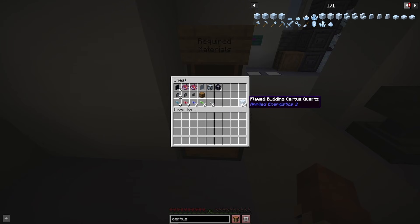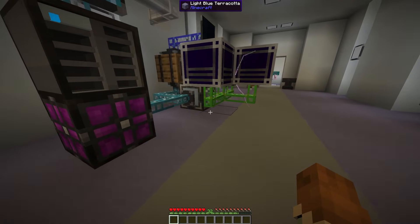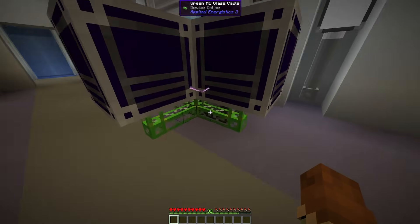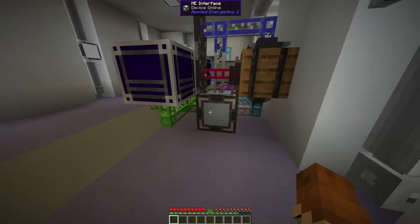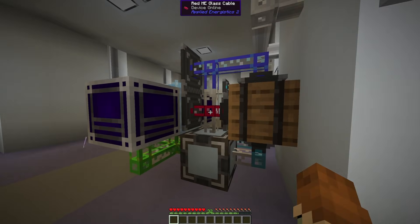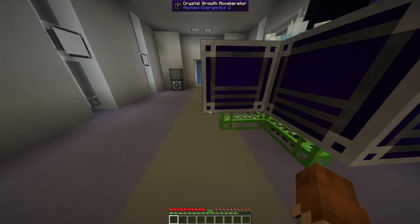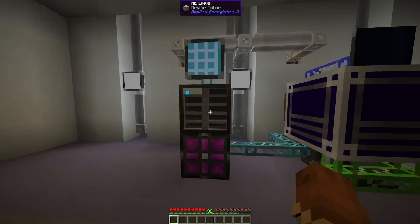You'll also need some Quartz Fiber and these Flawed Budding Certus Quartz - those are the key ingredient for growing your Certus. Here is the system. You can see we've got the ME Interface hidden down under here, and we have all these different cables. The green cables are one network, the red cables are a second network, the blue cables are a third network, and the cyan cables are your main network attaching back to whatever you have for your main ME network.